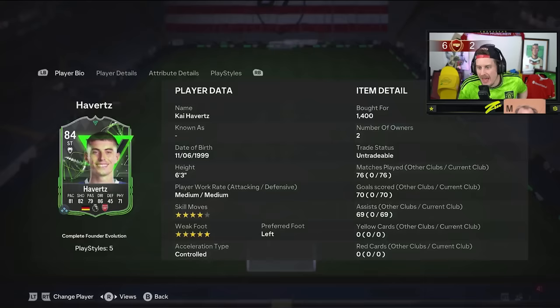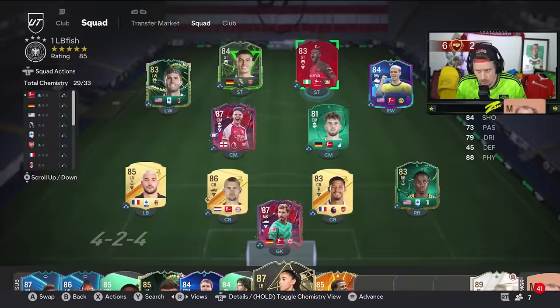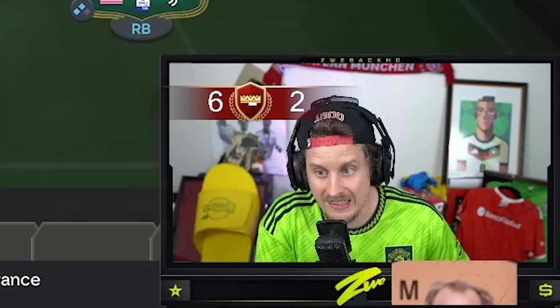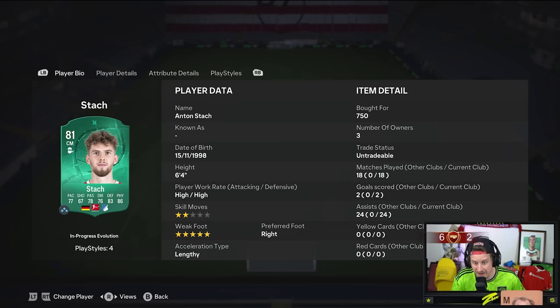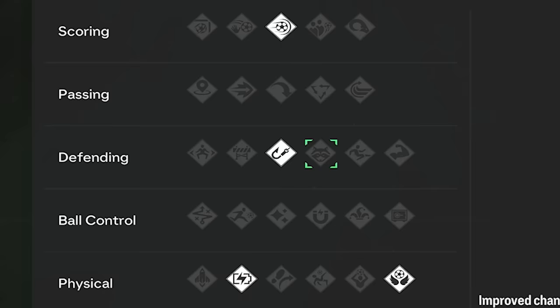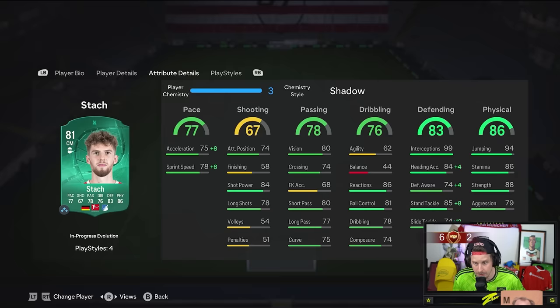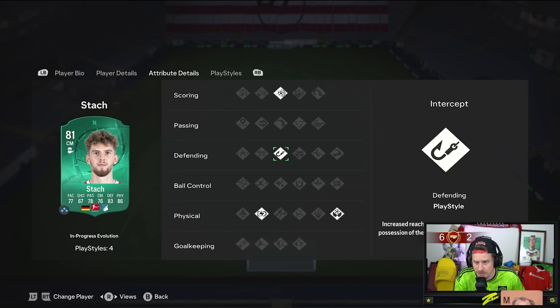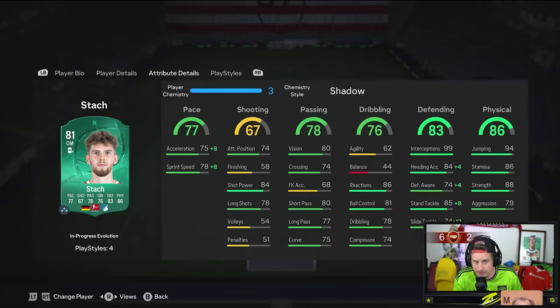Let's take a look at him really quick. He's got five-star weak foot, lengthy, 6'4", soon to have the intercept PlayStation Plus. I'm going to be heartbroken if what I'm hearing is true - apparently the other play styles go away once you finish the final Evo. We're going to find out if that's true or not in about hopefully 30 minutes. He's got 99 interceptions with 86 stamina and 88 strength with some ridiculously solid play styles. Anton Stach, let's get it done.